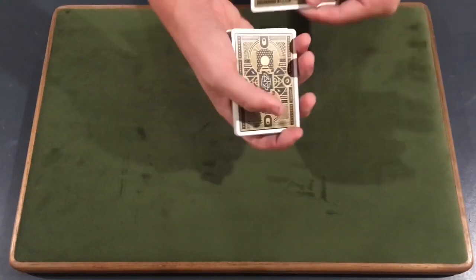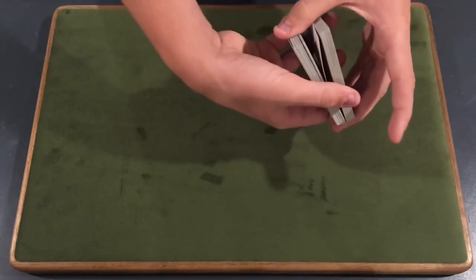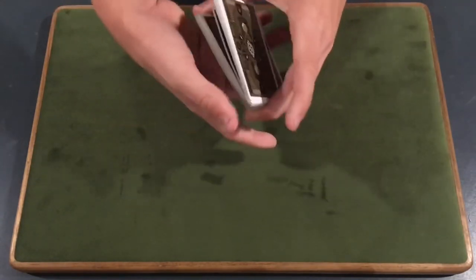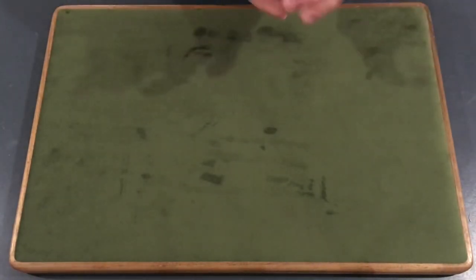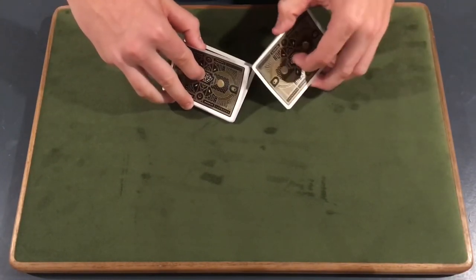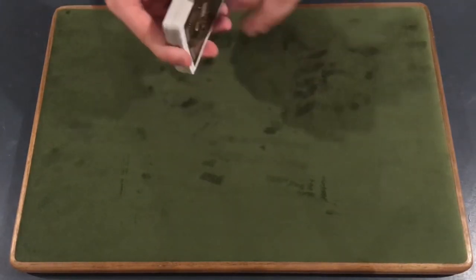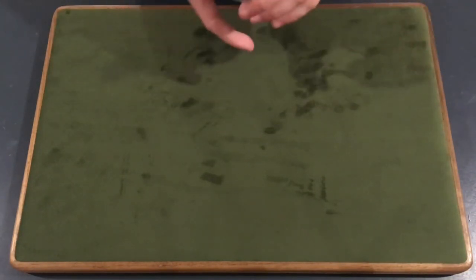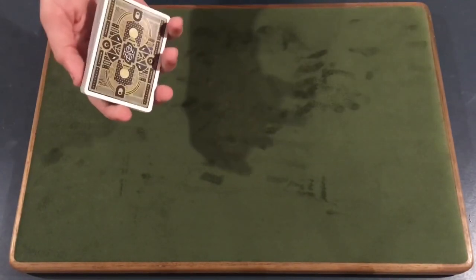Another way to do this: instead of pushing down, push up on the card to create a break. Then do the same double undercut — take half the cards to the top, then the rest to the top, and their selection is controlled. You can also do other false shuffles. For a riffle shuffle, just make sure you put a couple of cards down first so their card stays completely on the bottom. Just keep their selection on the bottom of the deck — that's all you need.